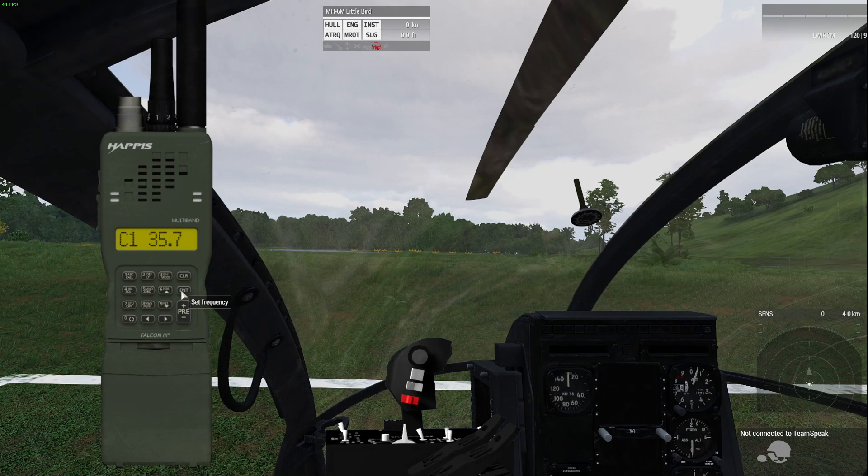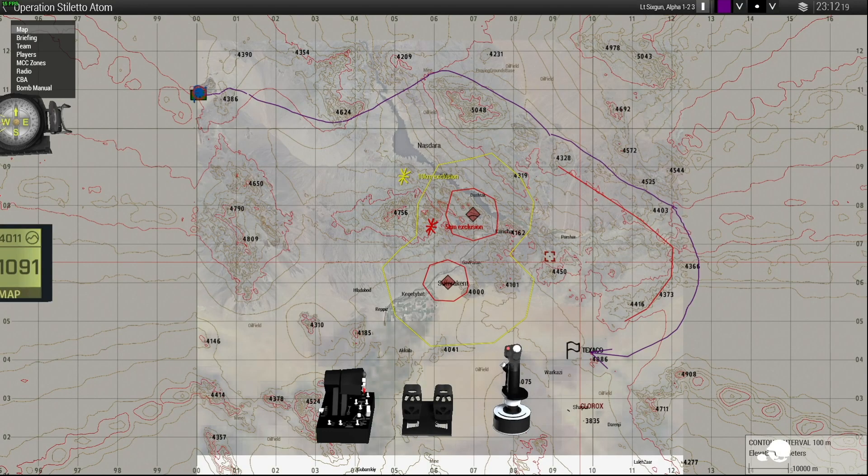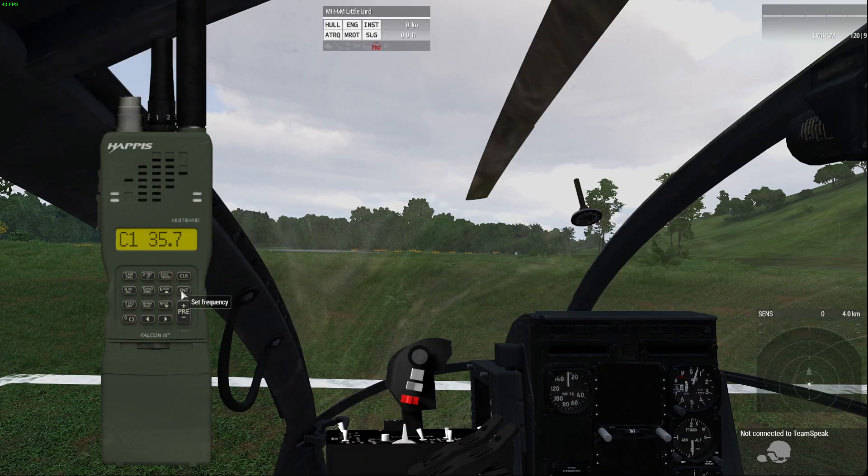We did a mission Wednesday night where we literally transited two Blackhawks and two Chinooks to set up a FARP to support operations. It was about 80 miles as the crow flies, but we had to take a circuitous route around terrain to avoid surface-to-air threats. I was literally flying a Blackhawk for an hour straight — one hour of just flying. If you want to see it, maybe I'll just put a link to the Twitch video. There's nothing quicker to put you to sleep than a Blackhawk engine running for an hour with nobody talking.